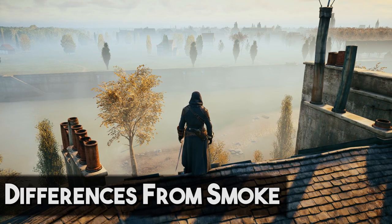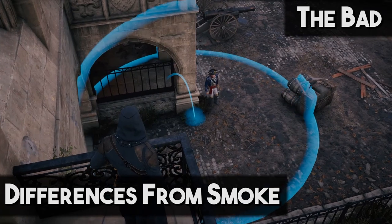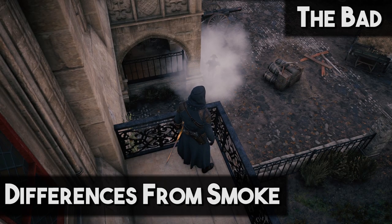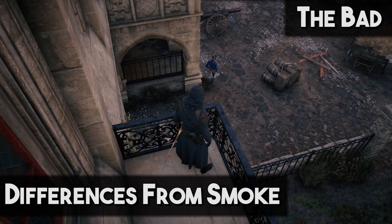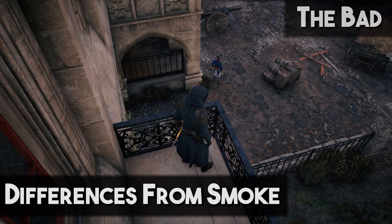What makes stun bombs different from smoke? Well, the bad is that stun bombs have a very short effect time — very short. You have enough time to kill one, maybe two people; three is pushing it before it fades. Worse, stun bombs don't cloak or hide you from the enemy's sight, so if anyone else is looking at you while you're doing your thing, you're guaranteed to be caught and fought.